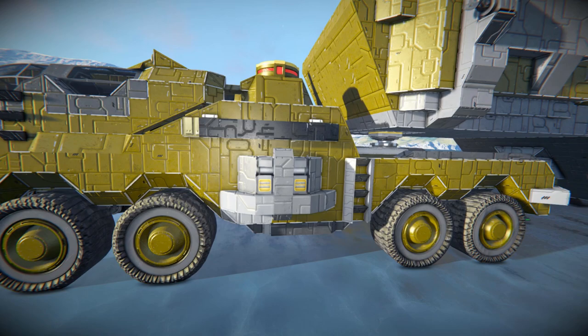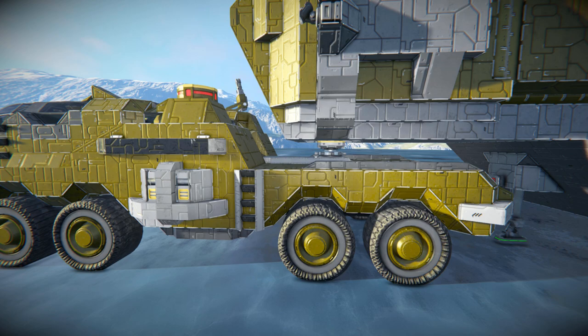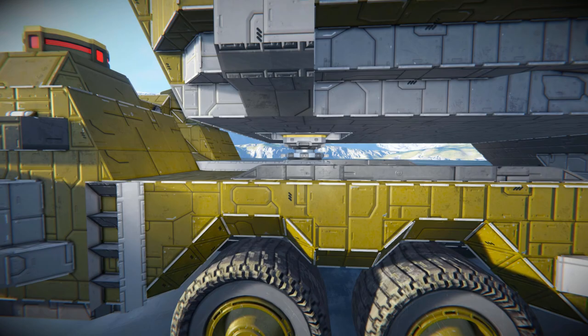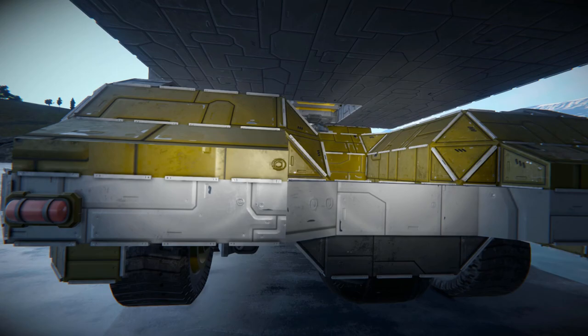Around the outside we've got some lovely wheels. We have got our connector there to connect up to a base or maybe a small ship to recharge ourselves. As we come along we see some nice block work for a fake little ladder — this is a small block vehicle so it cannot use the proper ladder so you have to improvise. We have an advanced rotor on there which is how we can connect and disconnect from the trailer.